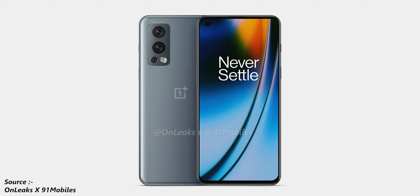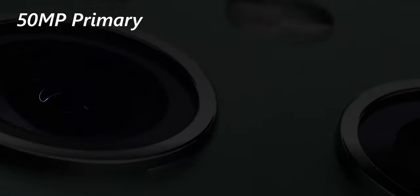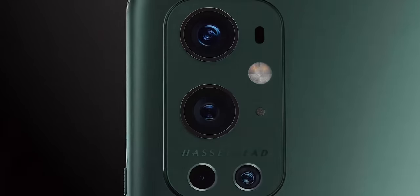From the back the smartphone looks very reminiscent of the OnePlus 9R with the cameras on the right. We have triple cameras with the main one being 50 megapixels, then we have the secondary ultrawide lens of 8 megapixels, and another one of 2 megapixels, most likely a macro or depth lens.